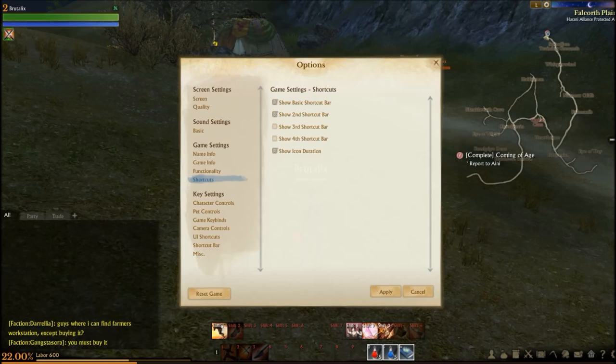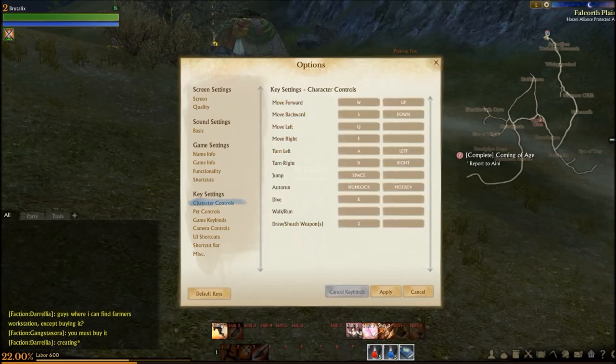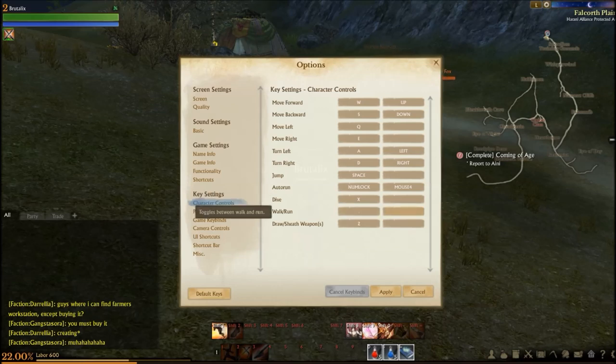Shortcuts: game setting shortcuts include show basic shortcut bar, show second, third, fourth shortcut bar, and show icon duration — yes. Key settings: character controls for move forward, back, left, right, turn left, right, jump, auto run, dive, walk, run — all the way down. You can change those as needed, which is always a good thing.